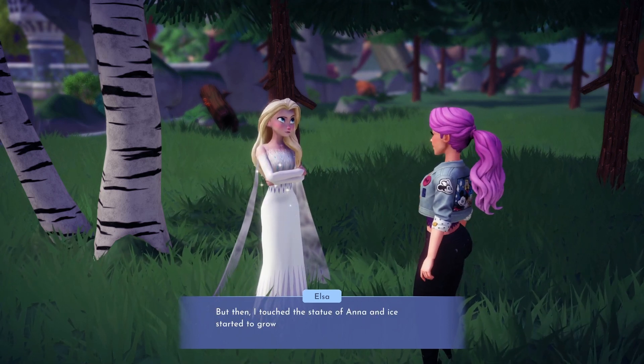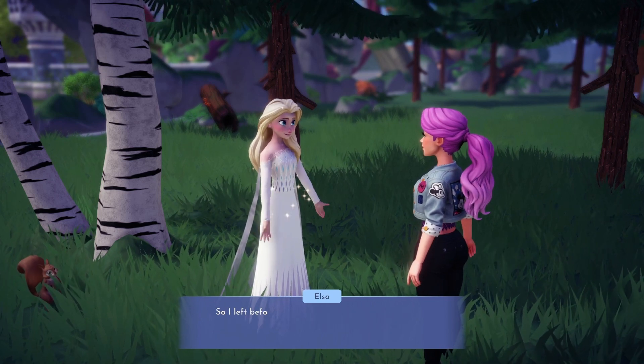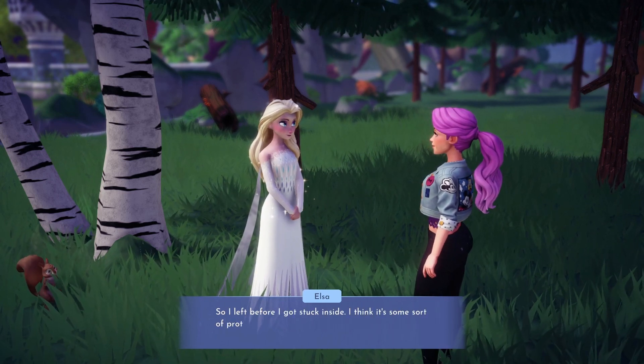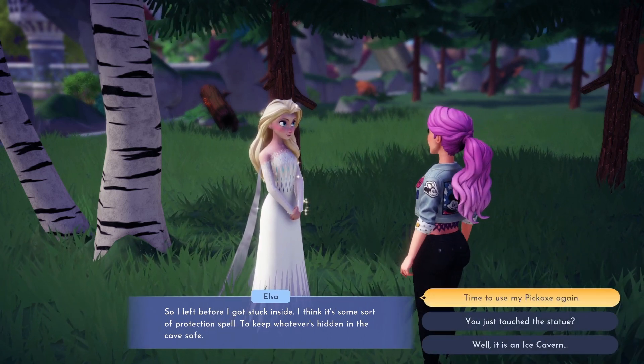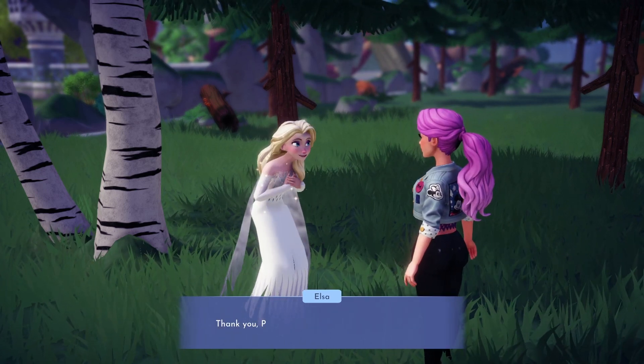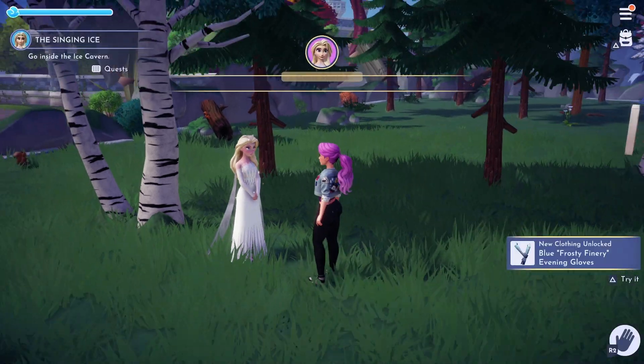She was trying to locate more crests to complete the one in the ice cavern. She could hear something deeper inside the cavern, but when she touched the statue of Anna, giant ice crystals started growing as though they were protecting something. Elsa is unable to remove or control these ice crystals, so you suggest trying to use your magic pickaxe.